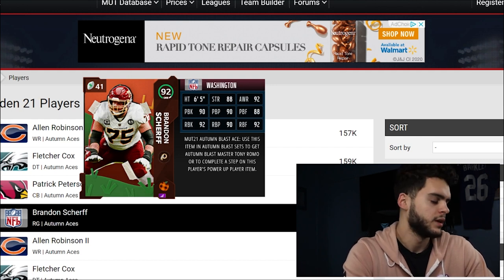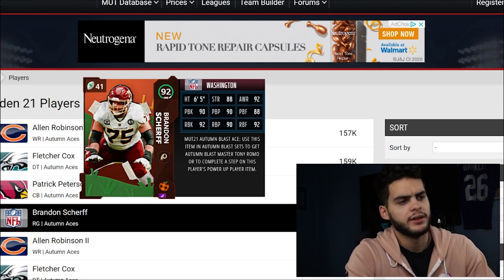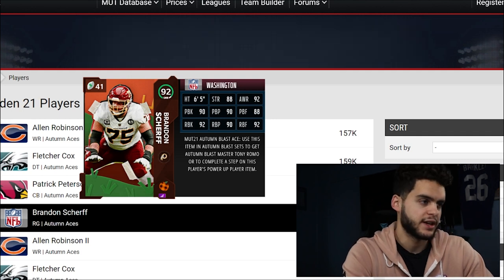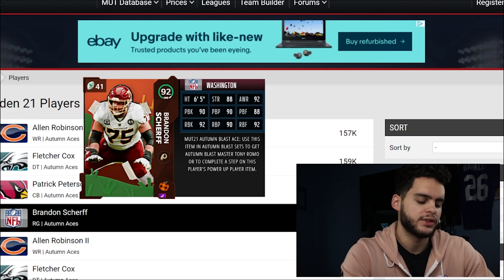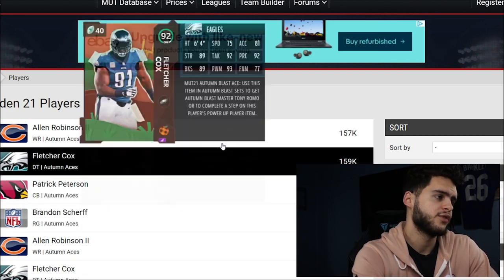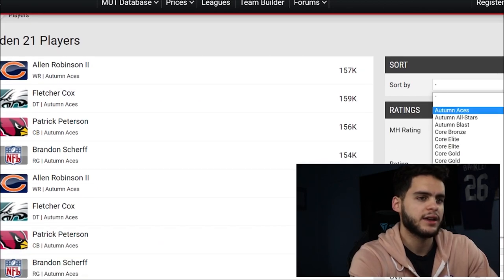So 150 times 4 — it's going to cost you guys 600K to complete the set. But here's where it matters: you get one for free, so subtract 150K. That leaves you with 450K that this set is going to cost you.